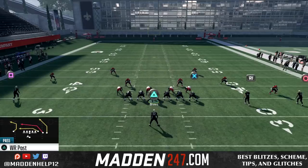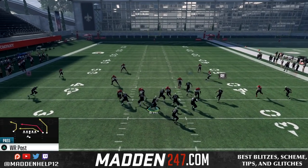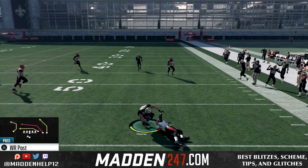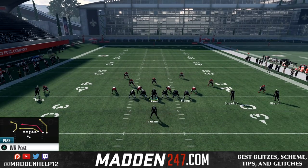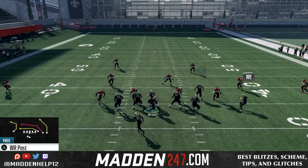The route that's going to kill them is the backside post. That post is really good — it's a one-play touchdown against cover two. So if they're playing a lot of cover two, you're going to be able to dot these guys up for easy plays. Cover three, you do not want to throw that post because the safety is going to be in the middle of the field, but anything underneath is going to be open.